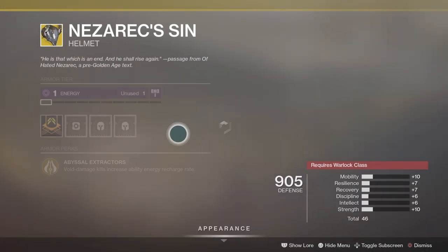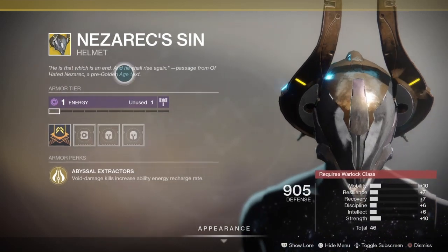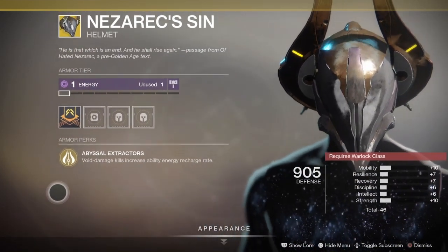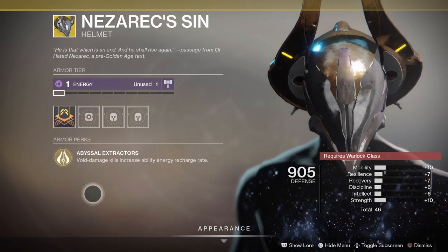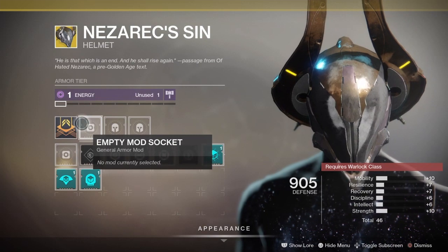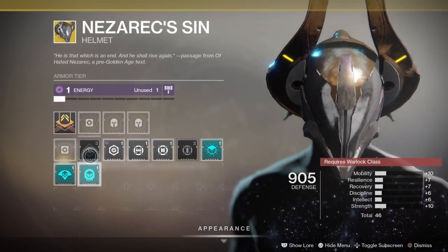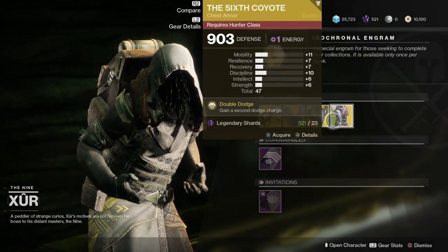Next up, we have the Narcissus Sand Helmet. This is exotic for the Warlock Class. Just like Armor 2.0, you've got to plug some stuff in, but this comes with Abyssal Extractors — Void Damage kills increase Ability Energy Recharge Rate. It's pretty good. If you don't have it, you definitely don't want your Fated Engram to roll it, so go ahead and pick that up.